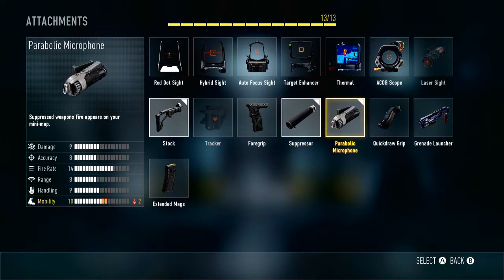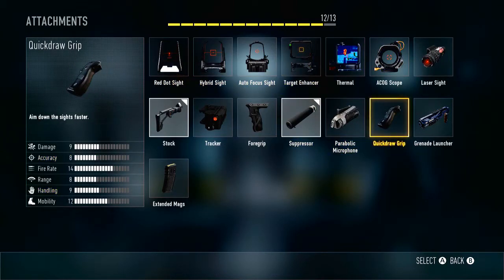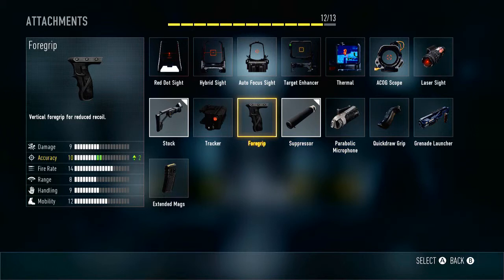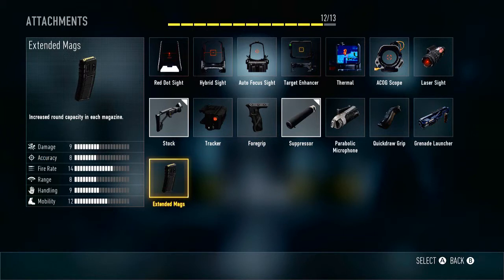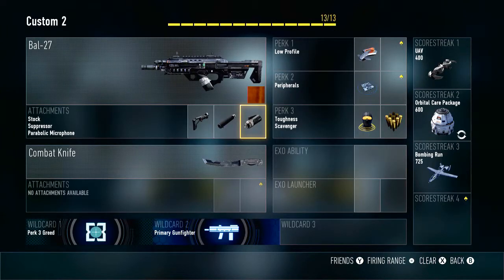The Parabolic Microphone — you get the best of both worlds. You get to stay off the minimap when you have the Suppressor, and you get to see people with Suppressors appear on the minimap. This is key, especially in game modes like Free-For-All or Search and Destroy. Parabolic Microphone isn't for every single game mode, so sometimes I switch it out for Quick Draw, which is really good for something like Momentum when you're on the flag and someone's coming up really quick. Sometimes foregrip, but for the BAL you don't really need it since it is really accurate. Extended Mags sometimes if you just want more ammo, but more or less you don't really need that. Parabolic Microphone — you get the best of both worlds, like Hannah Montana up in this.